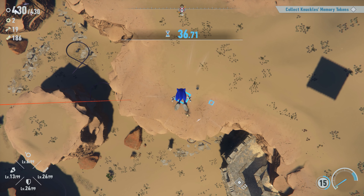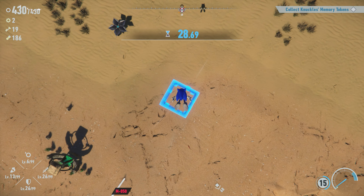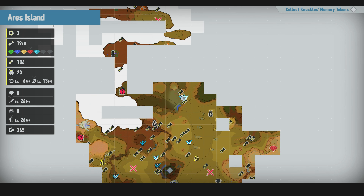The second island is split by a huge canyon which forces the player to halt. You play regular modern Sonic stages here and there, which are definitely a highlight of the game, as the open world just feels like a speed bump.